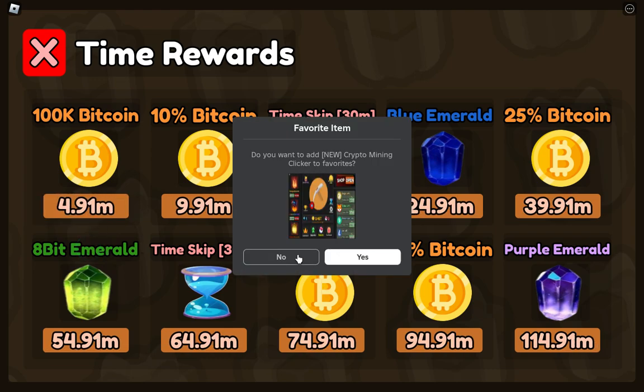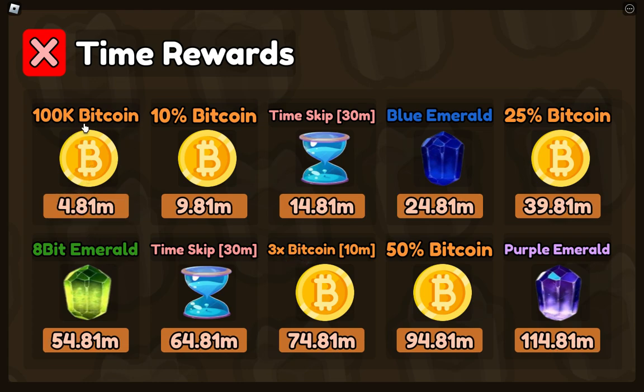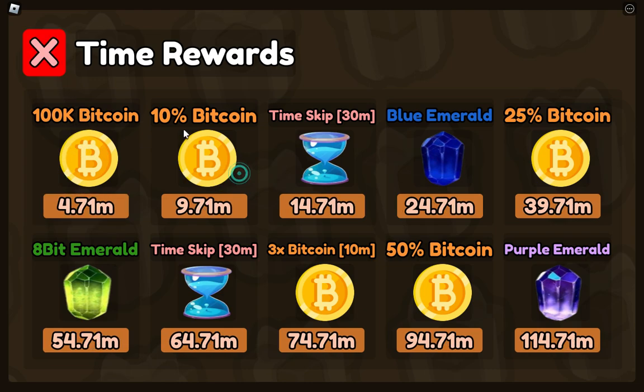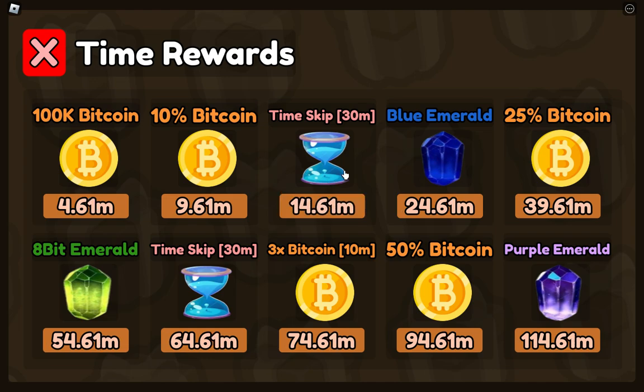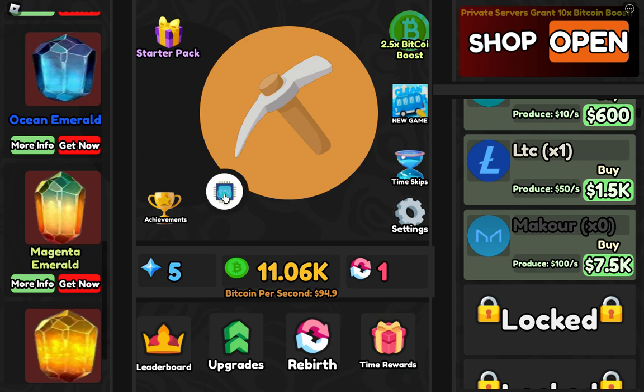You can get 100k bitcoin if you play for five minutes. Here you can also see time skip — you can get a time skip. Blue emeralds — I think these are used to change the GPU. Let me find that in the shop.